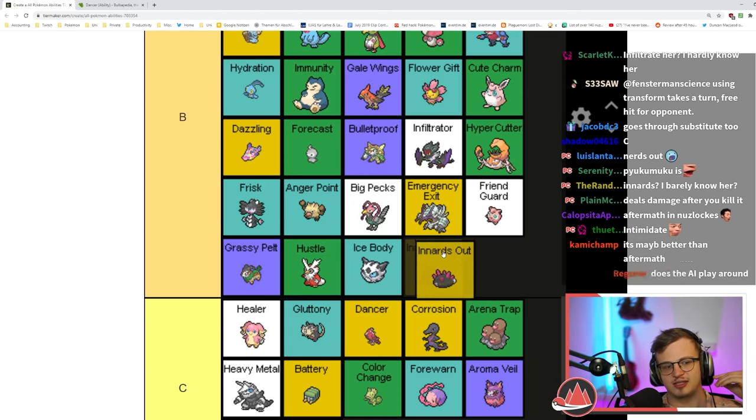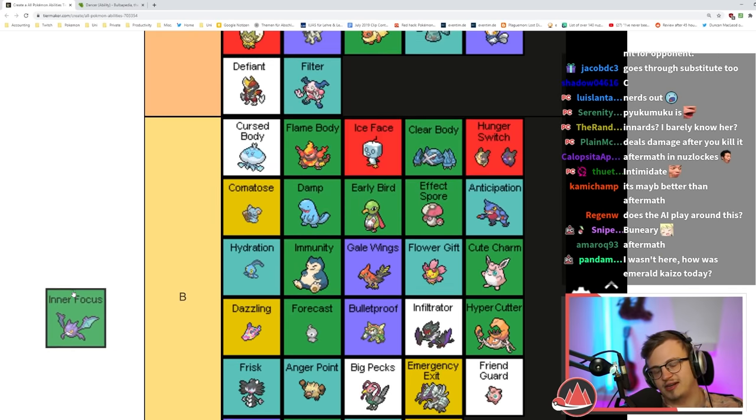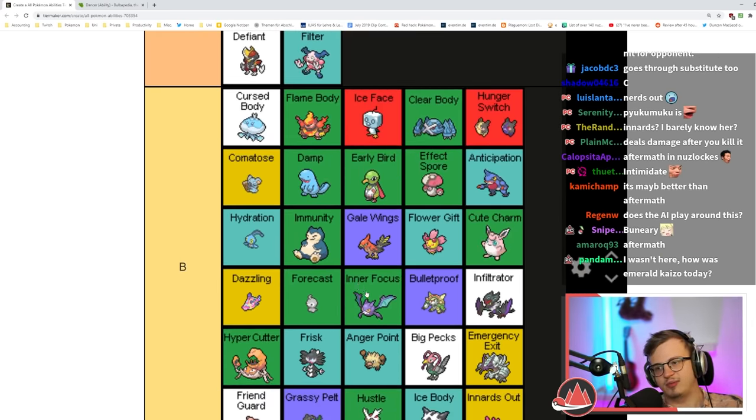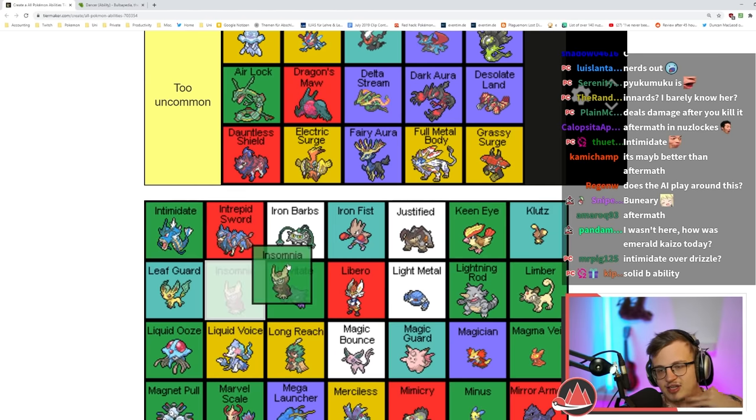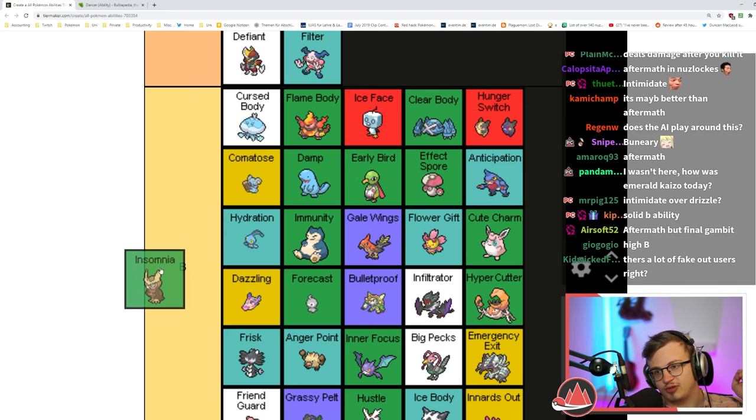Inner Focus is okay — prevents flinch. It's nice for fake out mons; flinching isn't that common but when it does happen it's kind of nice. Insomnia prevents sleep — that's really good. Not being able to be put to sleep is really nice, much better than not being able to get poisoned.